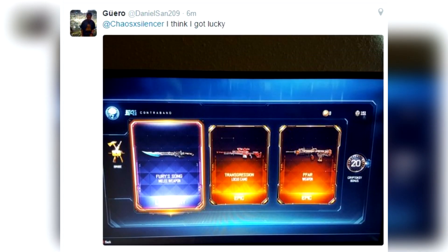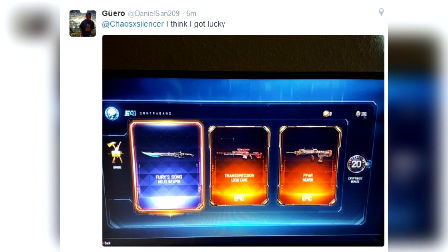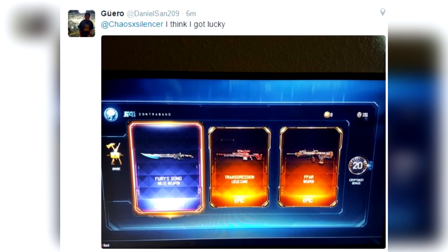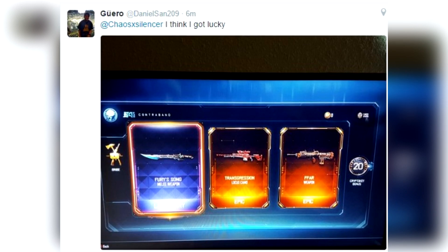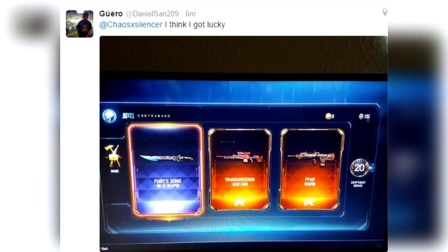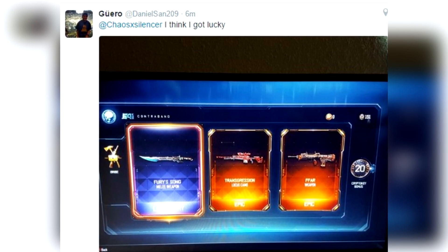Coming in at number 9, from Daniel Sand, he says 'I think I got lucky.' He already got lucky with the 20 crypto key bonus, then he got the FFAR transgression, locust camo, and the fury song. Once again we have a ranged and a melee, a transgression — awesome. This time instead of two legendaries, it was two epics.